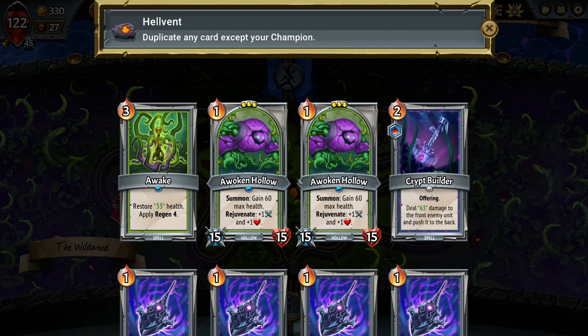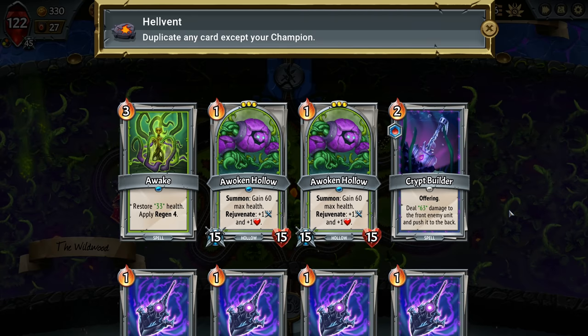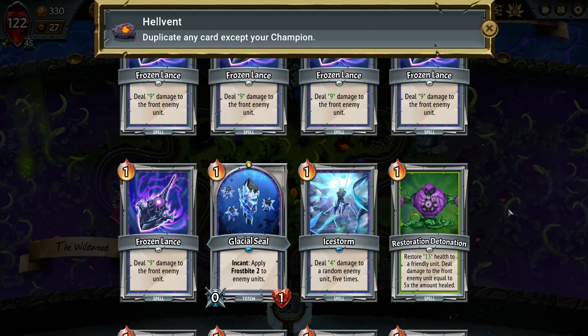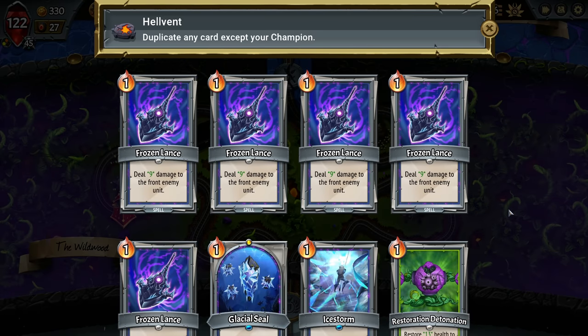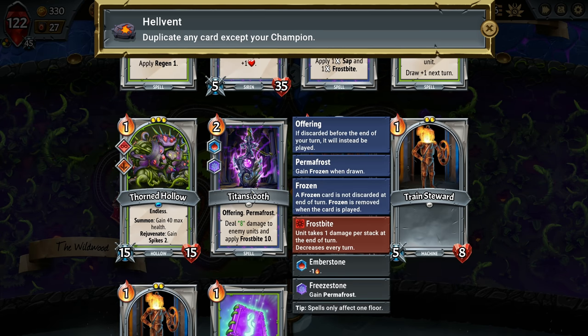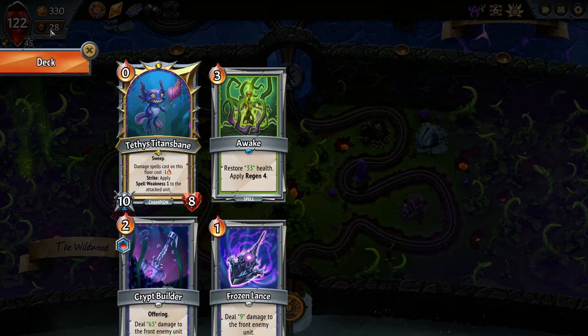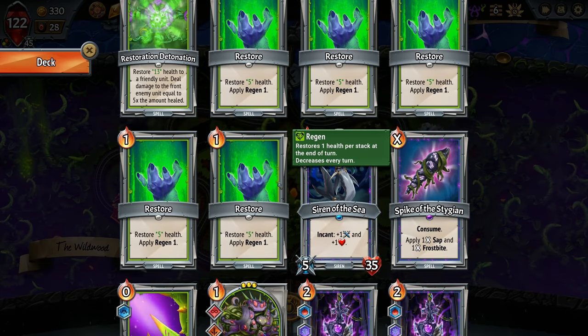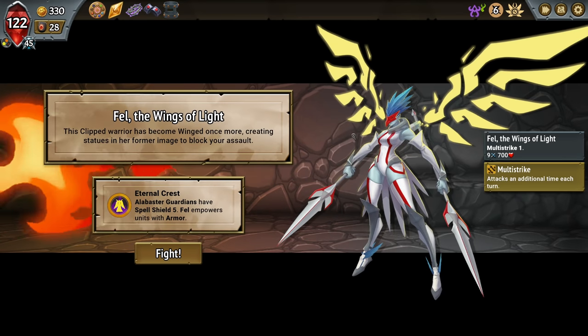And then duplicate a card — what would we like to duplicate? We do need more units but we're limited in terms of where we can place them. This is kind of nice — plus we can have two cards both having Permafrost. I'm gonna take that. How much is that card? Two, yeah. Okay, we'll see — I can't cast them both, but I can play one on the first floor and one on the second floor.